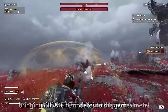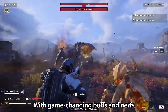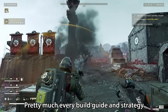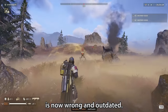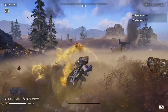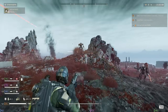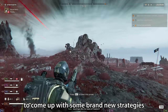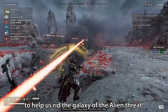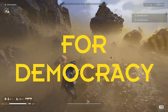With the new Helldivers 2 patch bringing gigantic updates to the game's meta, with game-changing buffs and nerfs across the board, pretty much every build guide and strategy is now wrong and outdated, and will see you getting destroyed by both bots and bugs alike. Following my patch notes video — link below — where I tested out all the new changes, I have done further testing to come up with some brand new strategies to help us rid the galaxy of the alien threat and spread freedom to the far reaches of the universe. For democracy!